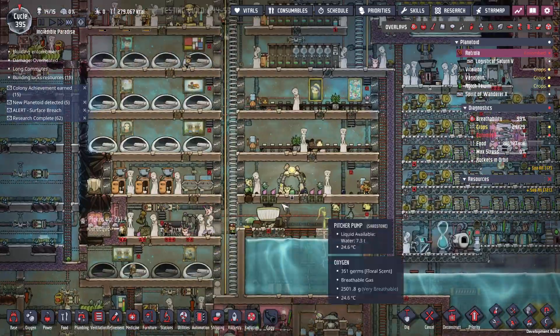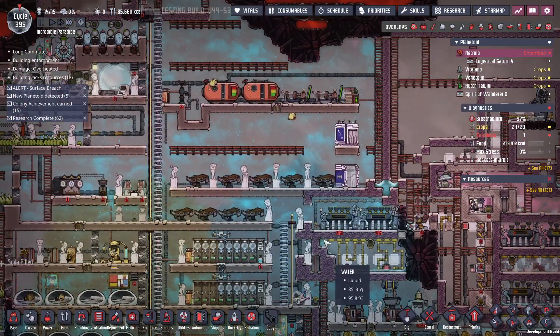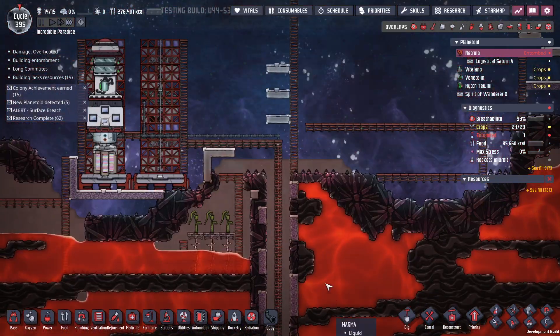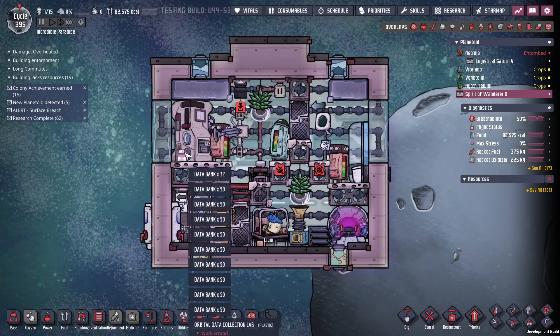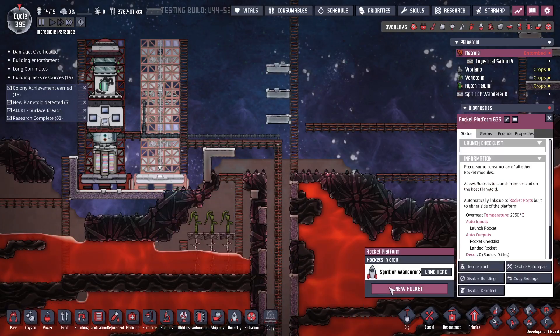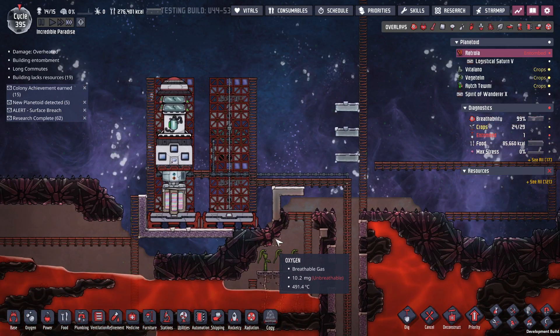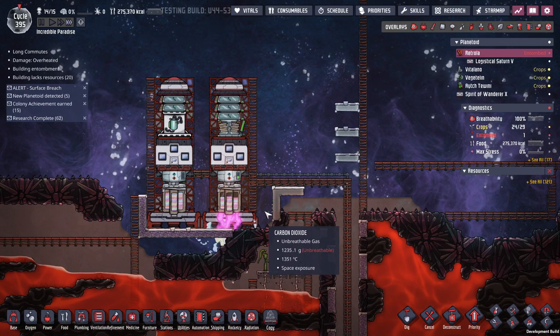We'll dump that in there. My big plan for today is: one, get this cleaned up, and we're heading over to the other base. I am just so low on material that I just need to head over and start colonizing another base because I've got nothing.